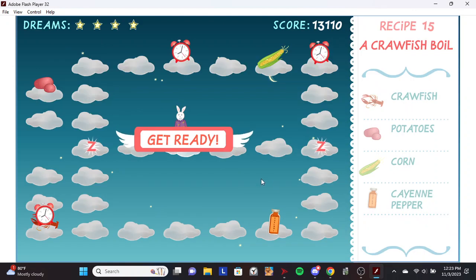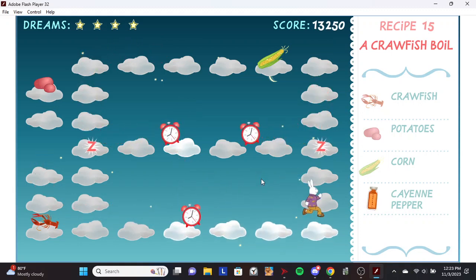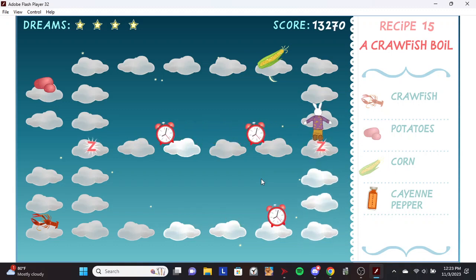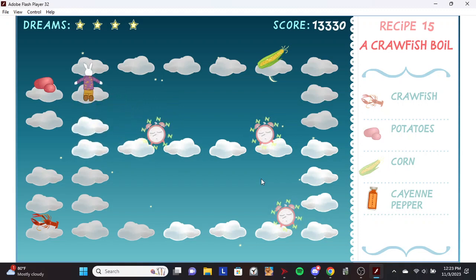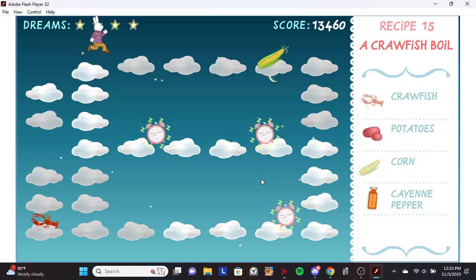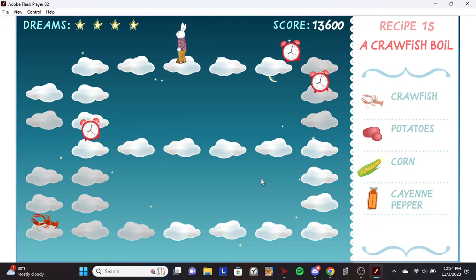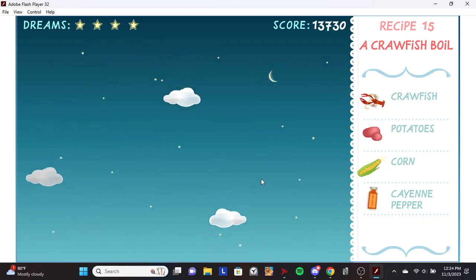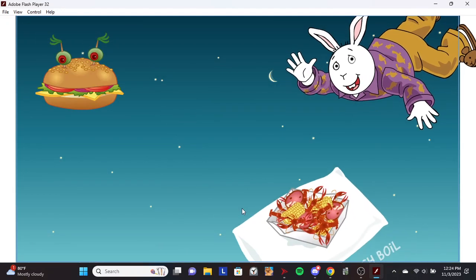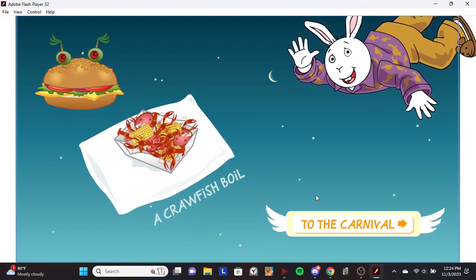A crawfish boil. Cayenne pepper. Potatoes. Corn. Crawfish. Cool! You just made a crawfish boil. That's a Cajun treat.